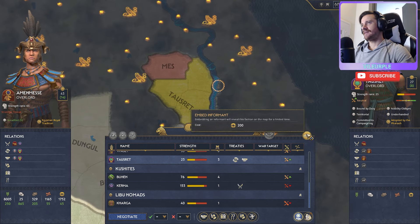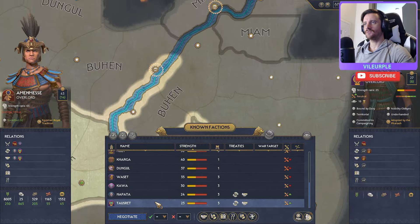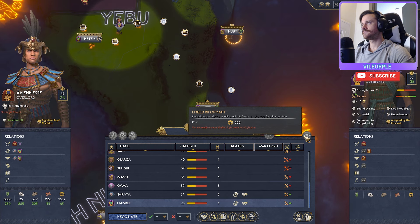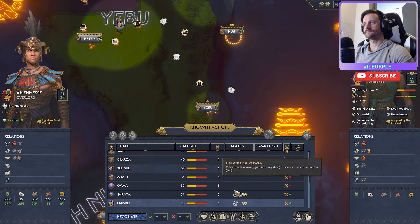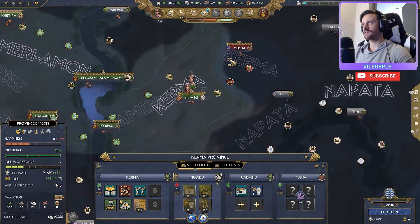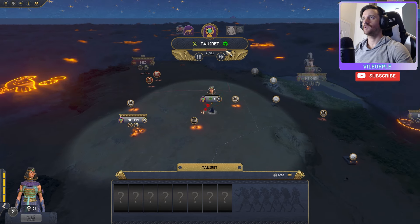One thing we can also do since we have the gold is embed an informant. That's going to allow us to see wisdom on what's going on in her territories — very helpful for understanding what these guys have left and where their movements are, especially if doing this with enemies.